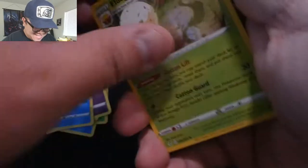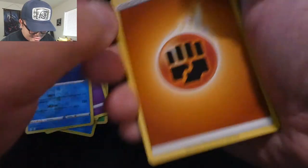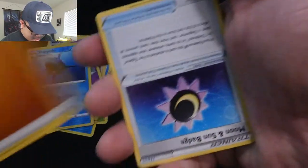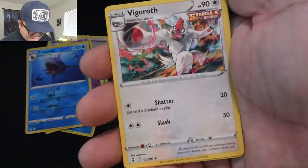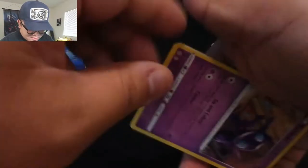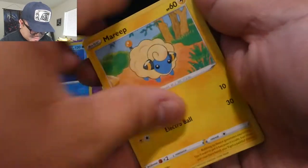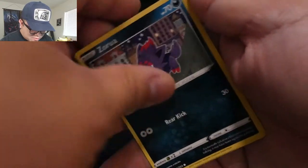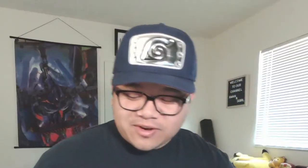Eldegoss, Holographic — automatically. Energy is upside down — oh no, another one upside down. Moon and Sun Badge, Pyroar, Vigoroth, Sableye upside down, Teddiursa, Mareep, Zorua, Tentacool, and Reverse Hollow Dream Ball. That one was a massive fail — dropping the cards, they went everywhere. Beautiful.